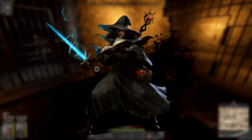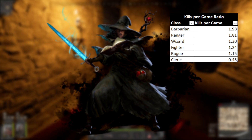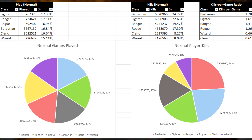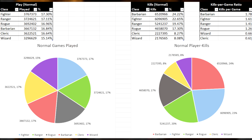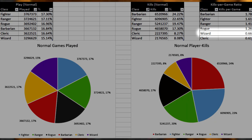The most interesting thing we've encountered so far is the discrepancy between Wizard's perceived power and their actual performance. Now let's look at Normal lobbies. The first thing you might notice is the sheer volume of games and kills compared to High Roller — High Roller barely broke 75,000 games for its most played class, and yet here we're looking at almost 4 million games for Fighter. This data is far more indicative of average performance. Wizard drops from 1.3 to 0.66 in kill-to-game ratio. Barbarian is still top of the game in terms of player killing, Ranger once again places in our top three, and Fighter performs significantly better than in High Roller.